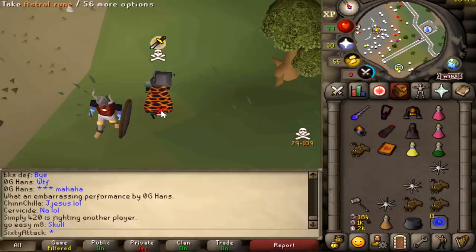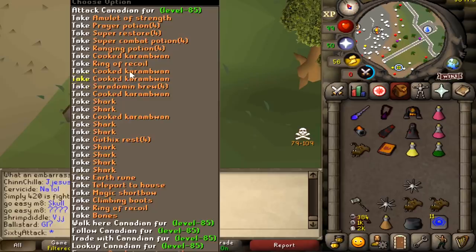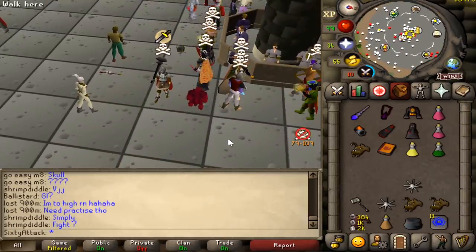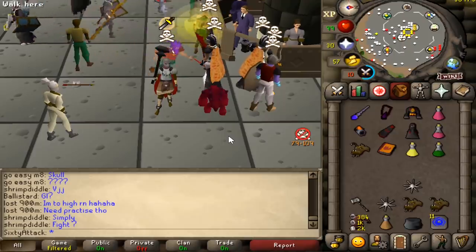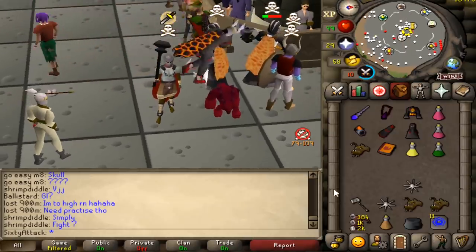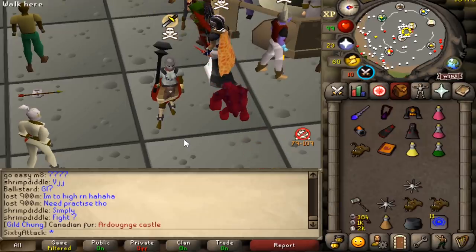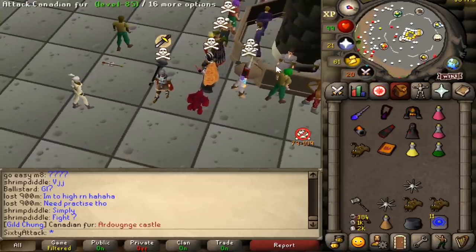My GMaul specs split because of the ping spike, but that's okay. Every now and then my GMaul would just do one spec and then another spec on the next tick, and the reason for that is because I basically get a 1k ping spike right in between the two ticks. Essentially what it means is my click doesn't register for that tick — it just registers the next tick. Kind of interesting.